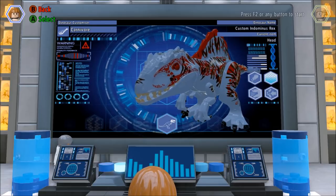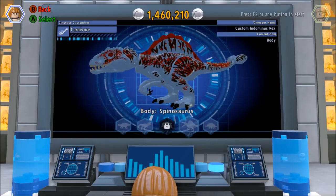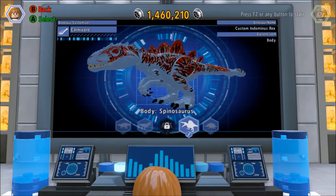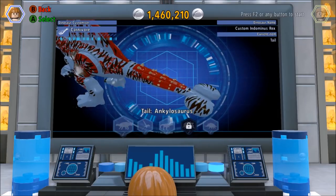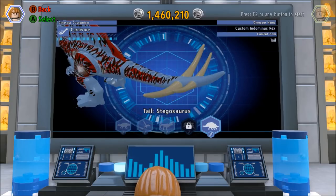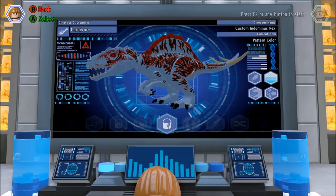For the head, I'm going to stick with Indominus Rex because it's got certain points that the Black Panther does. For the body, you could do Ankylosaurus, you could do Indominus Rex, Spinosaurus, or Stegosaurus. I like the Spinosaurus, so I'm going to stick with that one. And then for the tail, you've got different choices: Ankylosaurus, Dimorphodon, Indominus Rex, or Stegosaurus. I'm going to stick with Stegosaurus because that would be sort of like the claws on the Black Panther.